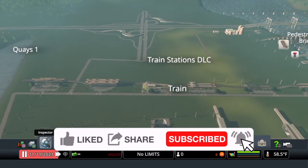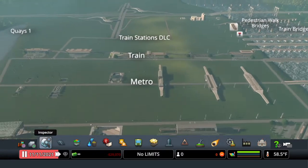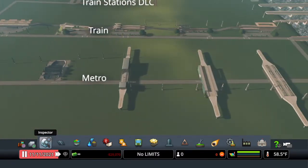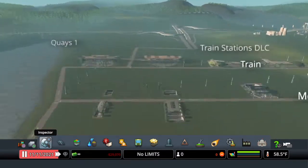The first DLC is Train Stations. In this one we got six new train stations, six new metros, and four new hubs.